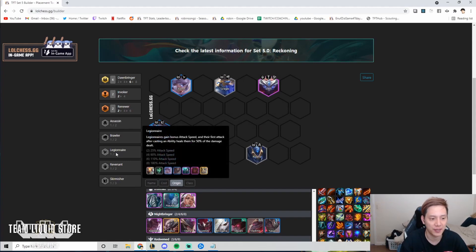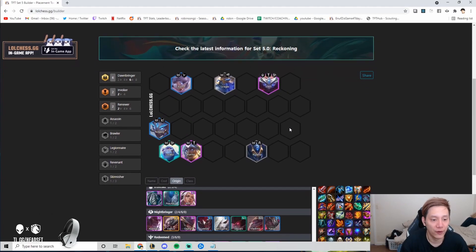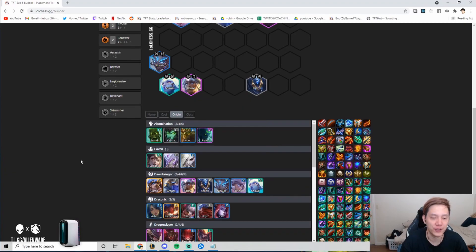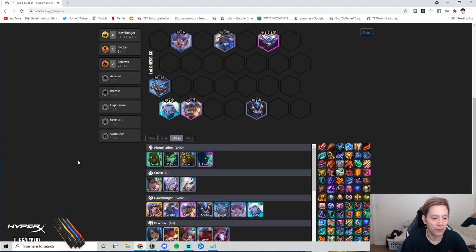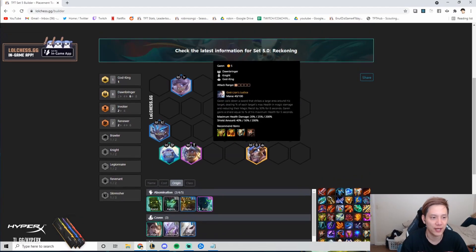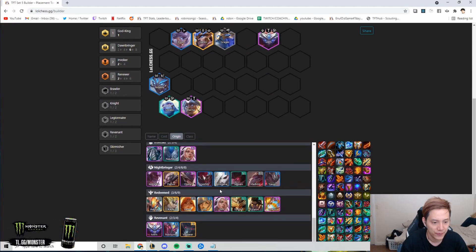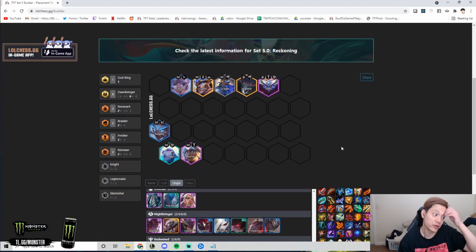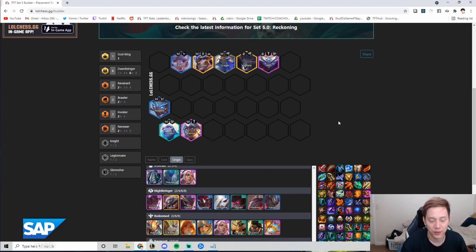If you have to roll at seven I'd go for six Dawnbringer, or you can play four Dawnbringer mixed with Brawler synergies. At level 8 you want Garen — Garen is super crucial in this comp. The power spike from getting Garen versus not having him is a big difference. At level 8 roll for Garen, take out Kha'Zix, and then the eighth unit I like is Volibear for a lot of frontline.